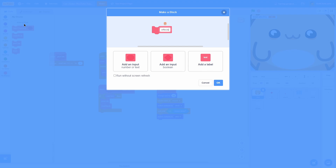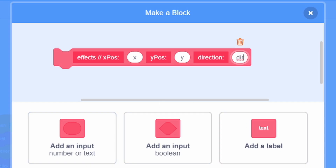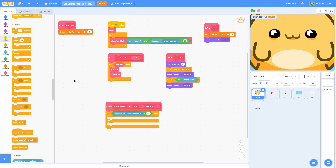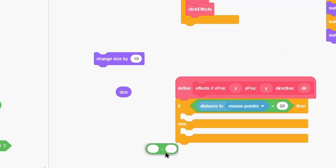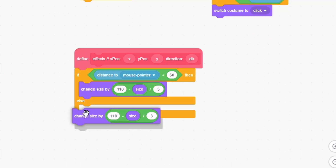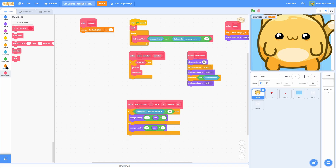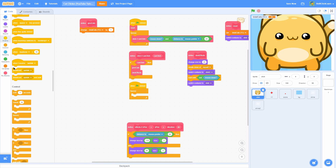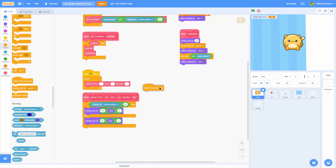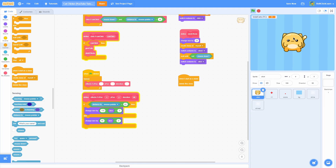Make another block named effects, with inputs: x position (x), y position (y), and direction (dir). This will keep track of all the sizing. Do an if-else: if distance to mouse pointer is less than 60, change size by 110 minus size divided by 3; otherwise, change size by 90 minus size divided by 6. Make a new forever loop and put the effects block in there. Now instantaneously this feels a lot better — when we click it, it goes to the right size. For now, do when I start as a clone, delete this clone, so it doesn't bother us.